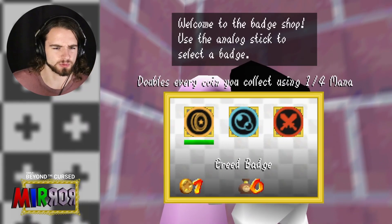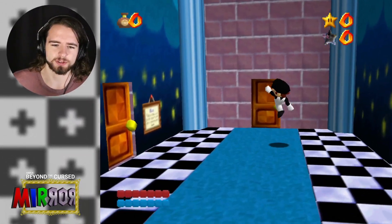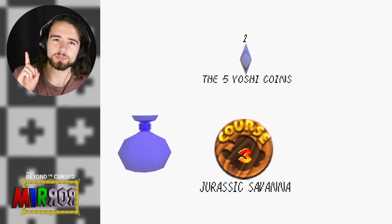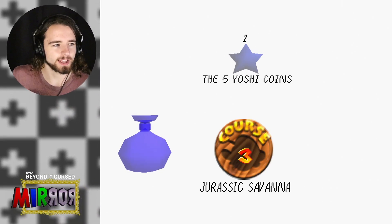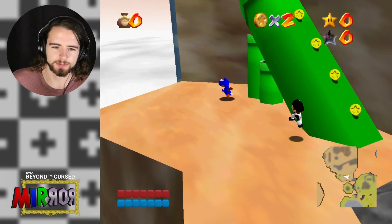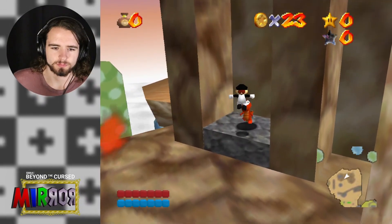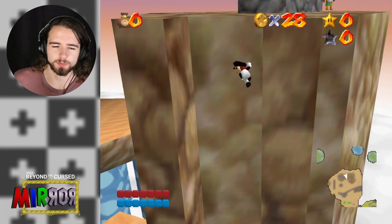This is a really good seed, especially because you can mitigate the 120 coin stars with the Greed Badge. But we need to go collect some coins first, so let's enter the level. A lot of people complained about not being able to know which level had a wallet, so I added a wallet indicator to the file select. Once I collect the wallet, it'll be filled. Let's collect some coins so we can buy some badges. We got a blue coin — that'll be nice for buying badges.